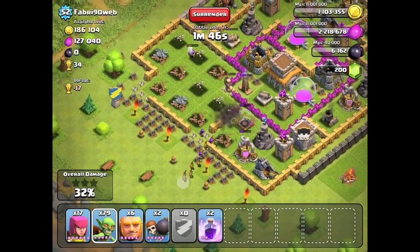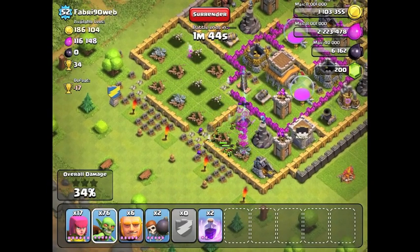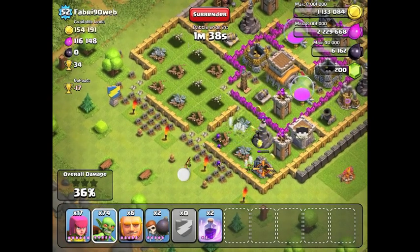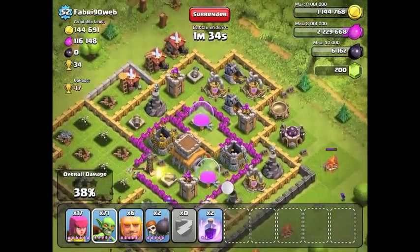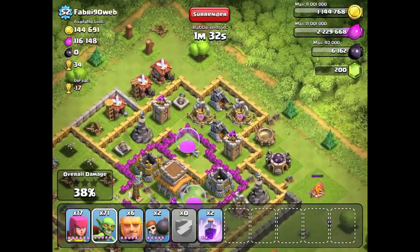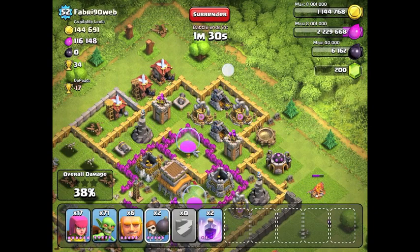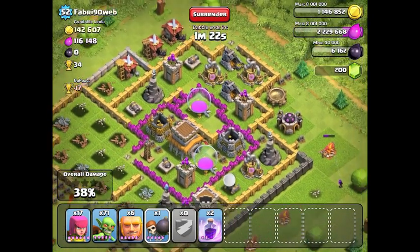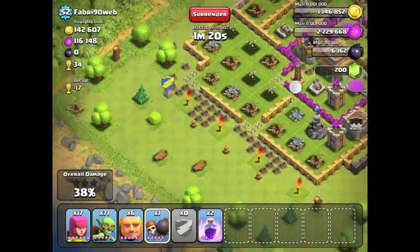I take out those defenses and use my wall breakers to pop open those corners, then send them in to take a little bit of the loot. The tricky part about this one is I have to work the whole village, but luckily the walls are not very strong, so it's not too hard to use the giants as distractors for the defenses and work the whole village.